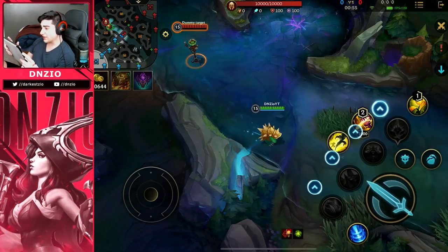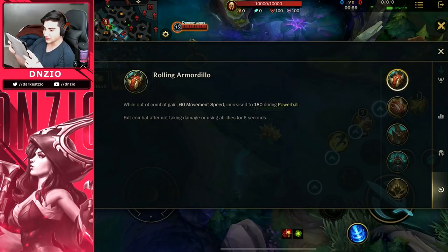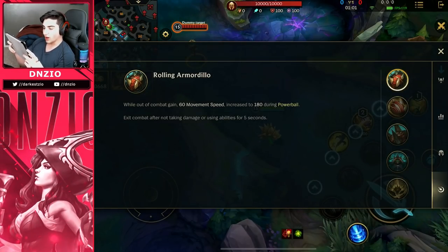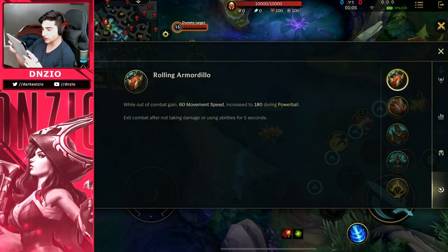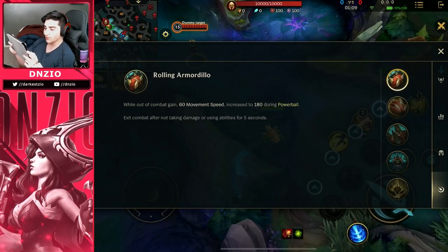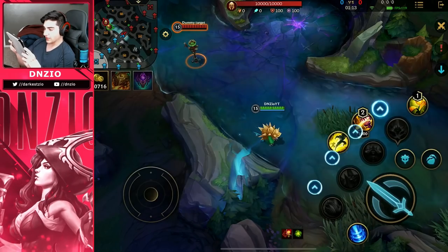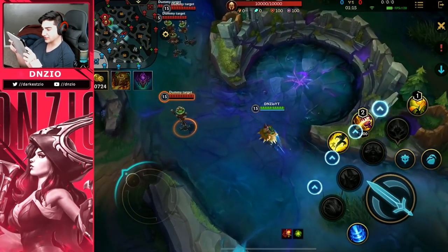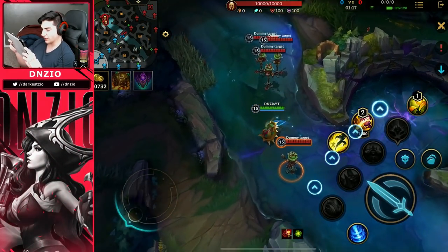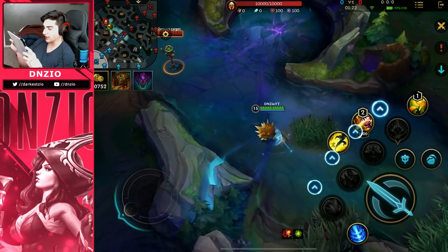So the passive is actually really cool guys — the Rolling Armadillo. While out of combat you gain 60 movement speed, increased to 180 during Powerball, which is his first skill. You exit combat after not taking damage or using abilities for five seconds. As you can see when I'm just walking out of combat right now, I'm rolling around.